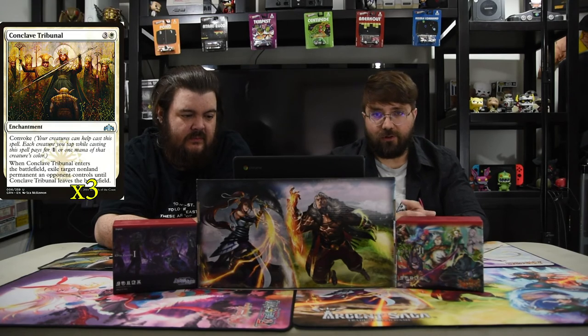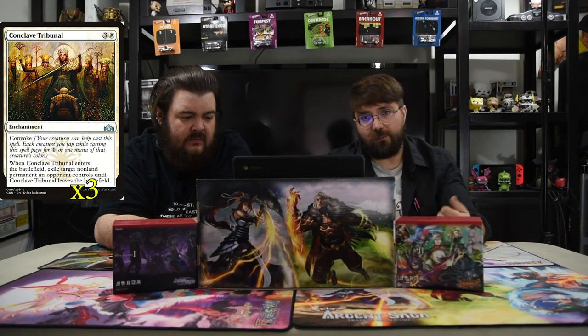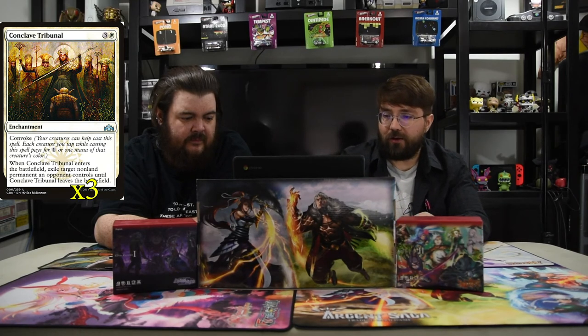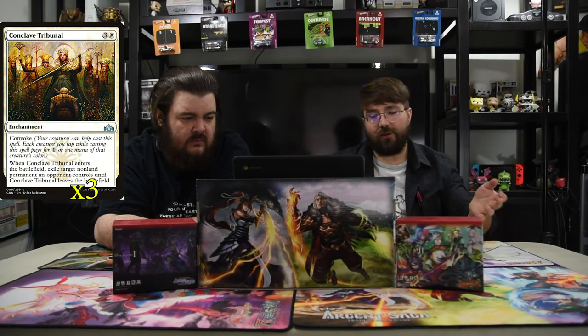Also helping is Conclave Tribunal — three and white, an enchantment with convoke. Convoke means you tap your dudes to pay for the mana cost. When it enters the battlefield, exile a target non-land permanent an opponent controls until it leaves. This also helps with the Ghostly Pilferer — you can tap it to play this and when it untaps, draw a card. That's pretty good.